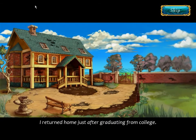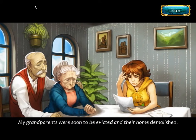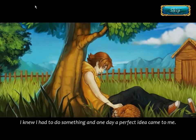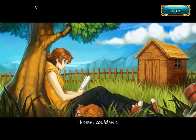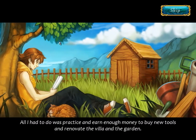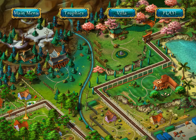Oh, look at this crap house. I returned home just after graduating from college. It was pretty crap. Unfortunately, a happy reunion soon turned sour. My grandparents were soon to be evicted and their home demolished. They had three months to pay one million dollars to a man named Cliff Gold. I knew I had to do something, and one day a perfect idea came to me. Soon, the town's annual gardening contest would take place. The grand prize? One million dollars! I knew I could win. All I had to do was practice and earn money to buy new tools and renovate the villa and garden. I decided to find work in the city as a gardener for hire.